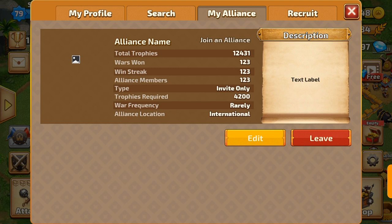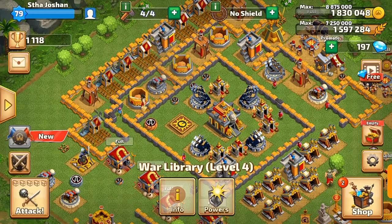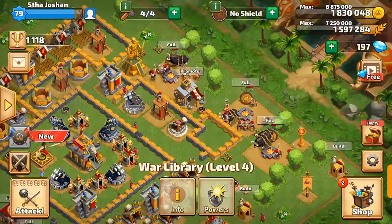Let me check my profile — nothing to claim, nothing to claim. My alien lines — nothing to be done there. My total trophies is 12,431, war 1,123, win streak 123. I can invite friends to recruit. My war library is at level 4.